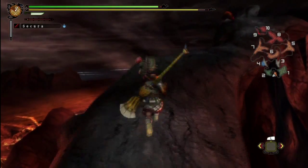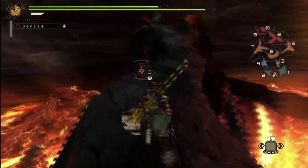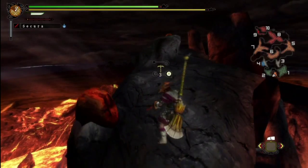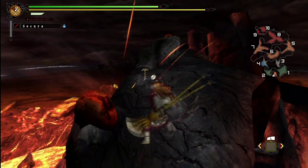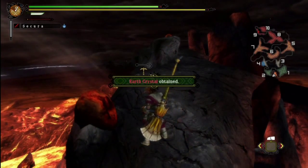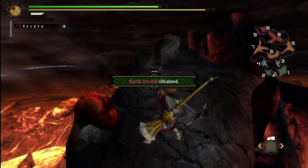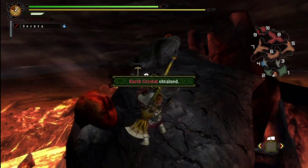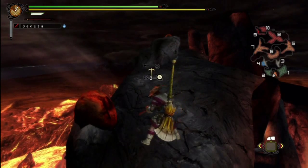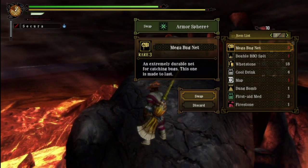Here's the crazy old guy if you want to talk to him, but my bag's full so it's not going to do any good. What does this give me? More Dragonite Ore — always good. Armor Spheres — those are okay as well. Earth Crystals — you really need a lot of those, so it's a good thing I'm getting a lot of them right now. And another Dragonite Ore. Armor Sphere Plus — that's more up my alley.